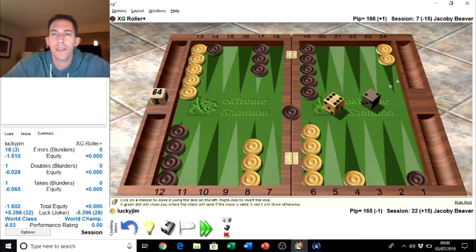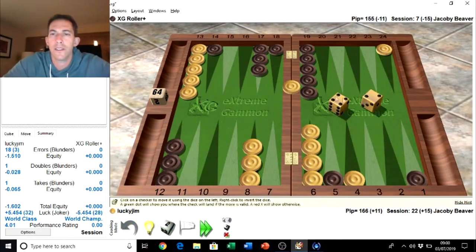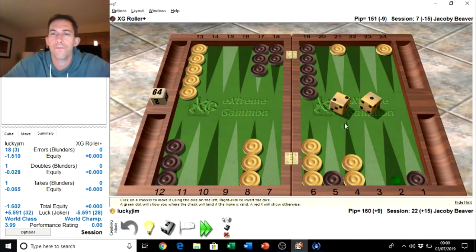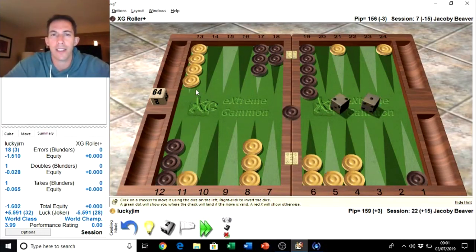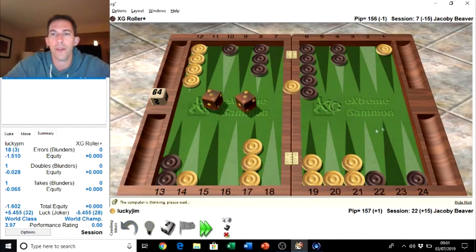6-2 — we hit with the two and the six is theirs. First decision of the game. We can just come and make this point here and we've got a nice game with this four point. He may not anchor here if we go for it next time. But we're down in the race and we've got a stronger board, so it seems thematically correct to hit under the 13-point, fight for that five point. We're not that worried if we get hit back. While this sequence didn't go very well.